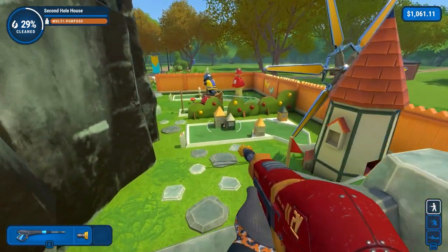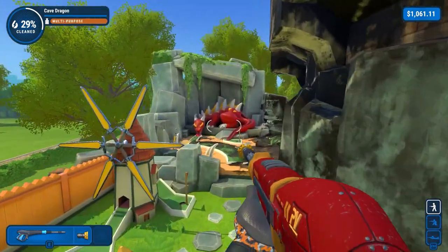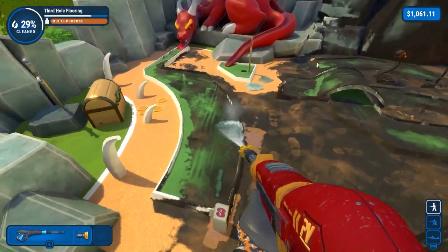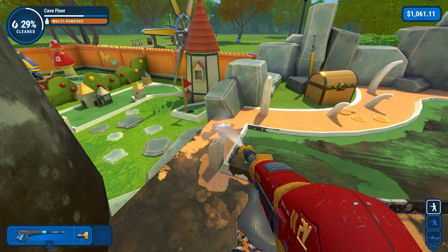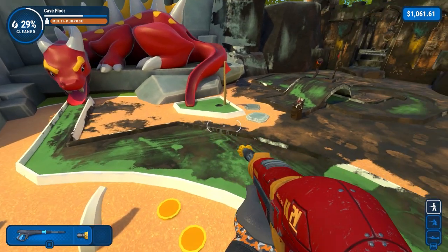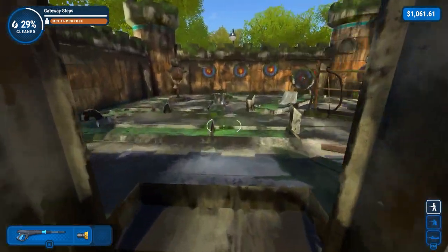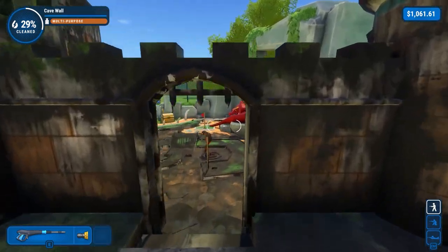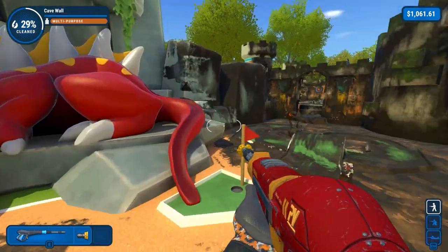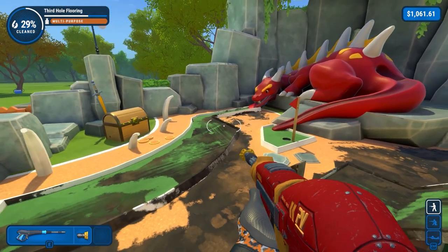We have managed to clean 29% of this thing. The glaring thing is in the middle that we haven't done. But holes 1, 2, and most of hole 3 are now clean. Next episode, more cleaning - would be nice to get to at least 50%, but obviously we'll see how we get on. Lots to clean, lots to adventure. Either way, hope you have enjoyed this bit of a chill session on Powerwash Simulator. Thanks very much for watching. Take care and goodbye.